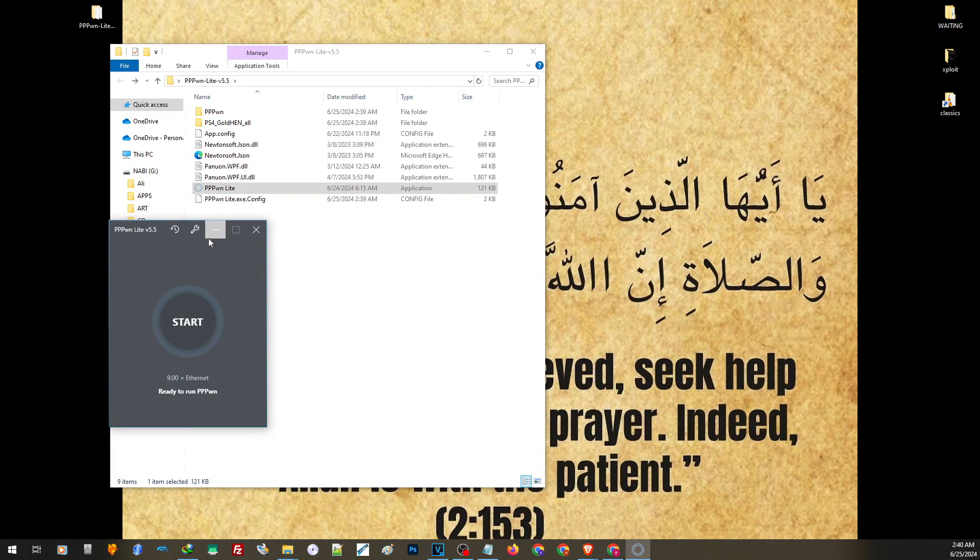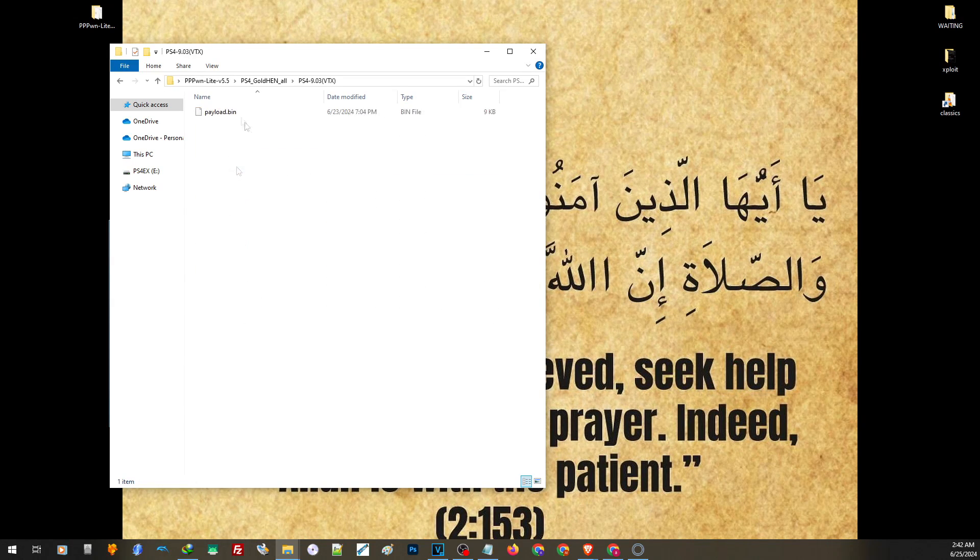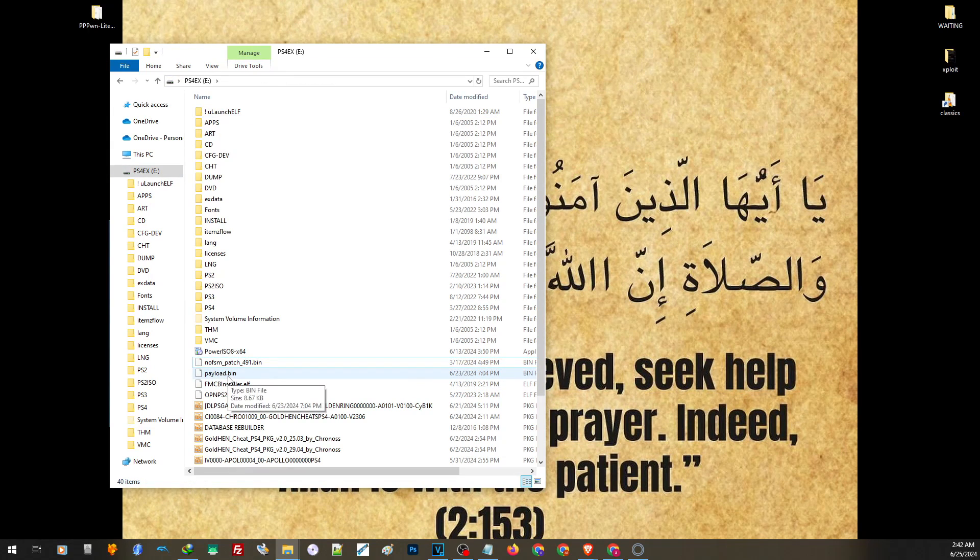Press OK. Now to use the VTX Hen, prepare a USB thumb drive or external hard drive formatted with either exFAT or FAT32. Open the folder 'PS4 Gold Hen All' and choose your version. You will only need the VTX Hen for versions not supported by Gold Hen. For example, if you are on 9.03, just drag and drop the file onto the root of your hard drive. Make sure the filename is exactly 'payload.bin'. If you were able to activate the exploit but not load Gold Hen or VTX Hen, you may want to clean the state of your external drive. I will leave a link in our description for a troubleshooting video.